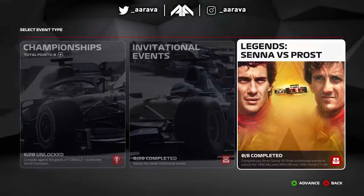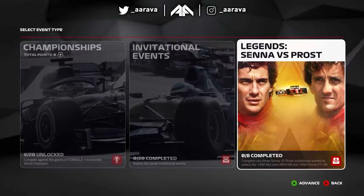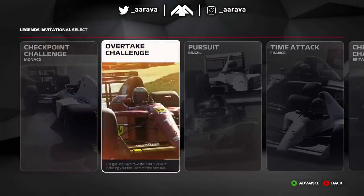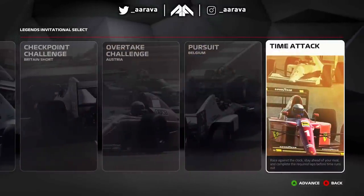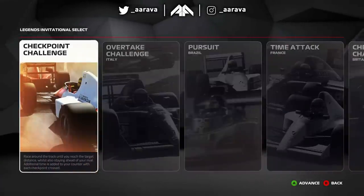I know it's taken me long enough, but finally we're going to dive into the new Legends Senna vs Prost mode. We've got eight mini challenges — a checkpoint challenge, overtake, pursuit, time attack, another checkpoint, overtake, pursuit, and then ending off with a time attack at the Japanese Grand Prix. This should give us a flavour of the whole Senna vs Prost rivalry.